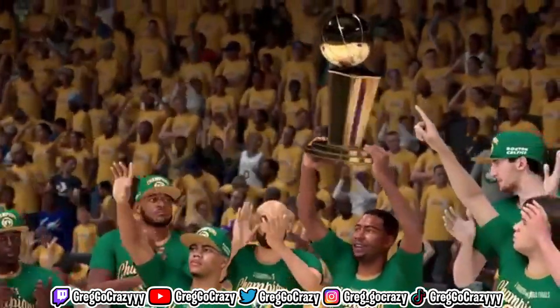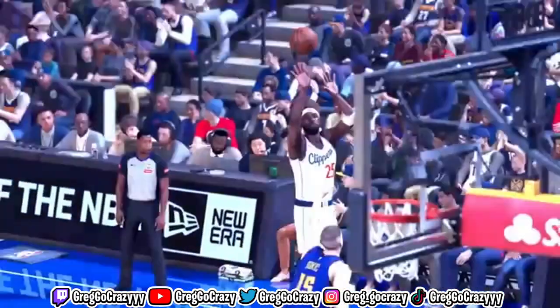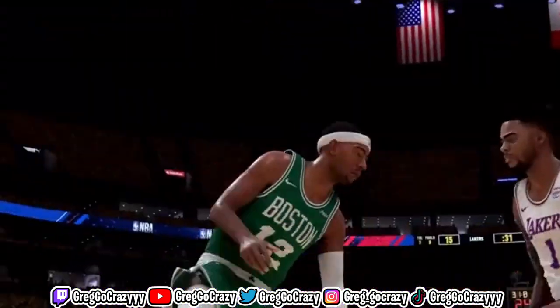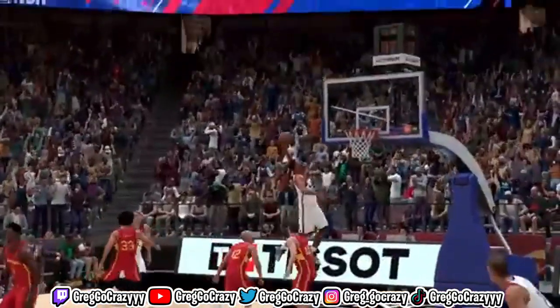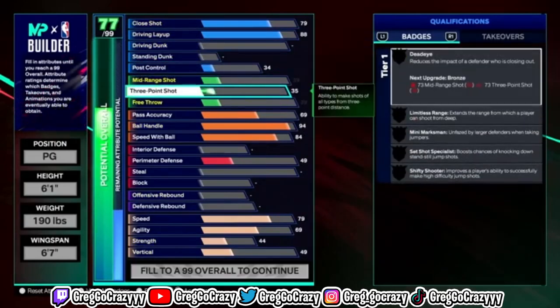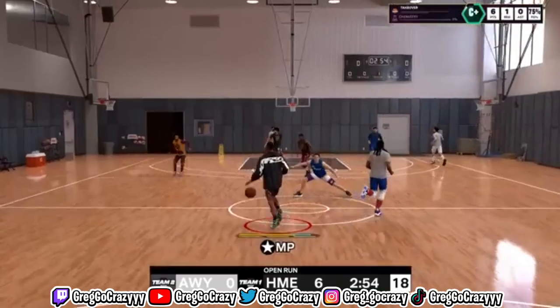In the past, you'd have to make a build and go through all the cutscenes just to see if you unlocked a certain rating. Now they're giving us the option to go through the builder and see right off the jump — that's a nice addition. And the best news: My Court is coming back.